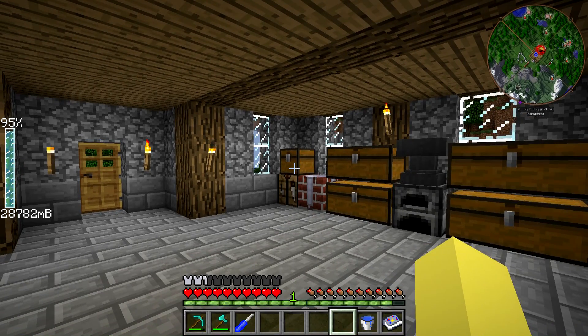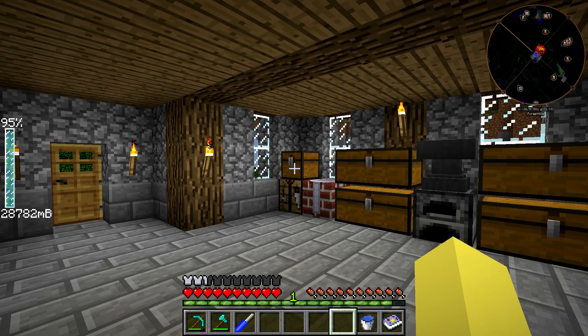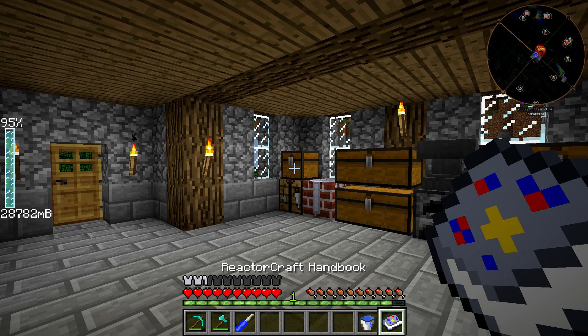What is going on guys? We are back playing some more Surviving with Rotary Craft. Today we are going to be messing around with another type of reactor from Reactor Craft, which is the Fission Reactor. This one is going to be a really simple setup, and eventually I will make an episode where we go into a more in-depth and larger setup where we will be using all of those blocks.